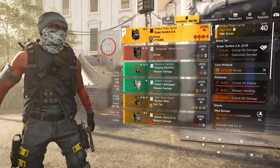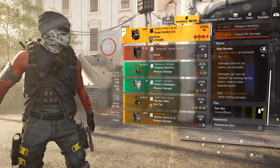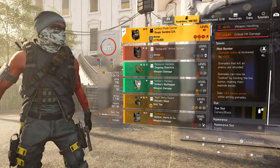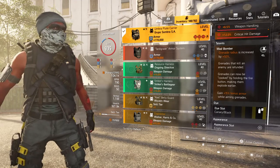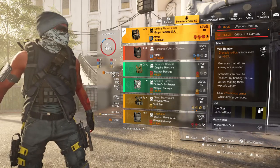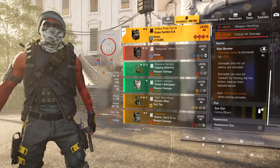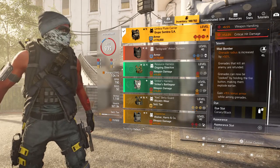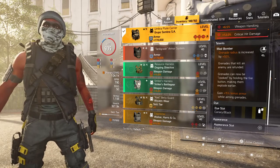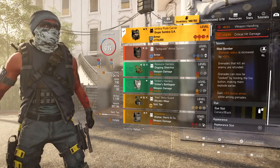It involves the Mad Bomber talent — the talent that nobody really cares about, but me. I'm probably one of the few people using this build. I was a big fan in Division 1 of the short bow knee pads that shortened the grenade fuse. This one, you just hold down the fire button to cook the grenade, and it gives you bonus armor while you aim. It explodes pretty quick — even if they try to flip out of it, if you get it on target it'll catch them.